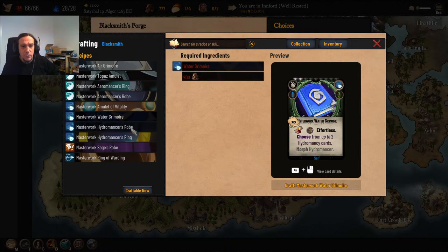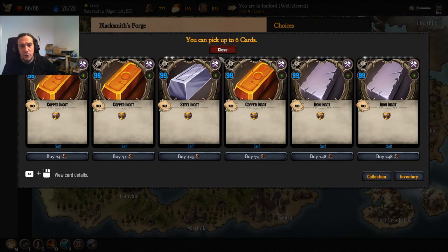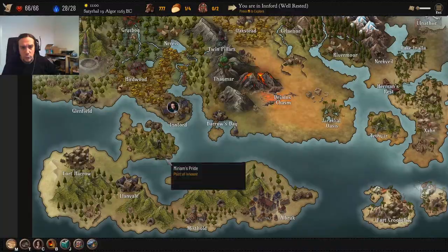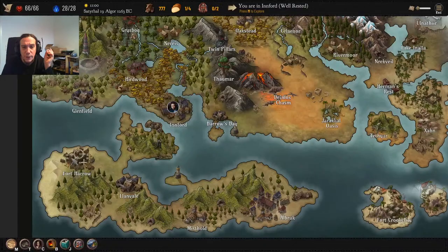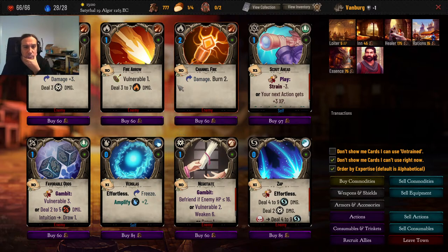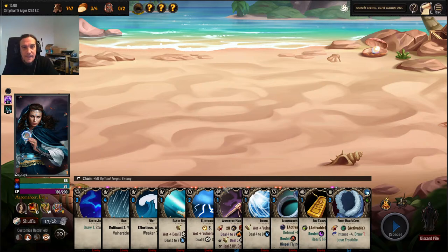I sold away most of these items already. That's a new feature I haven't played around with much. I'd like to buy some ingots. There's only one dungeon at Misthold I can do — they really don't like my build here. Let's see if Vanburg has anything in store for me. Let's get ourselves some rations so we don't get into any uncomfortable situation again.